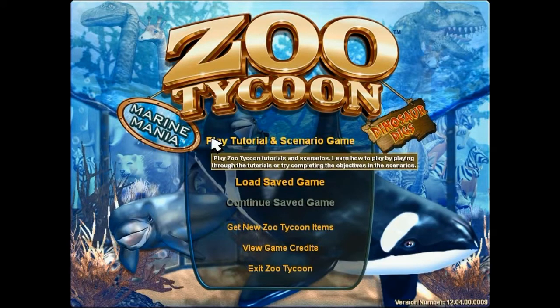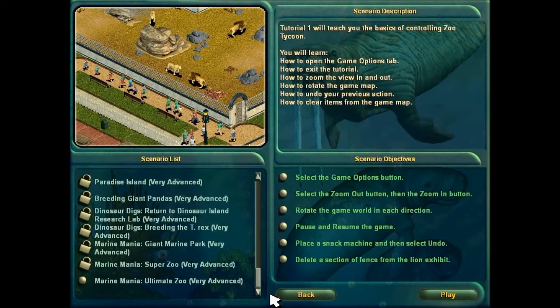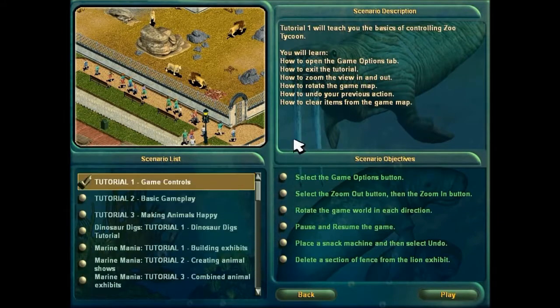Let's go into the tutorials and scenarios, and you can see there are a wide range of tutorials and scenarios to do. I've already done the first tutorial, which is called Game Controls, which you have to do when you install the game. You can't just jump straight in. It's really easy, it's just basically showing you how to play the game.